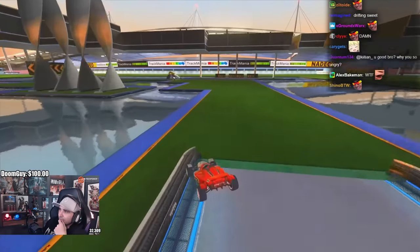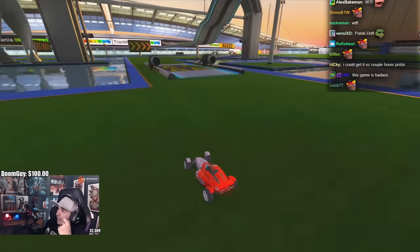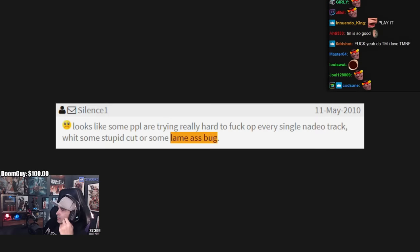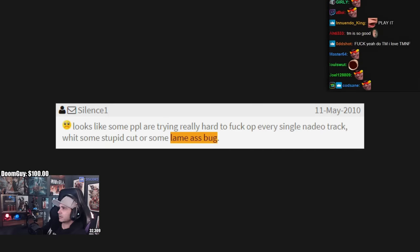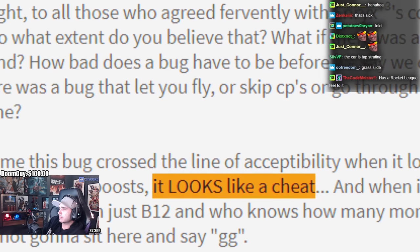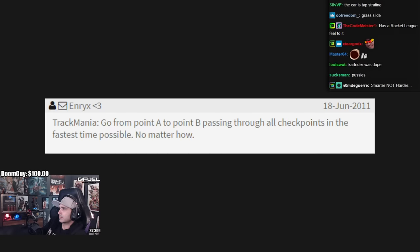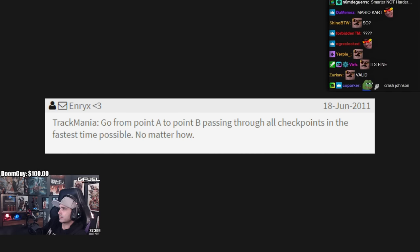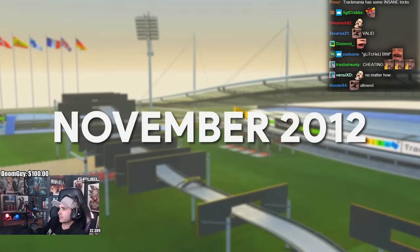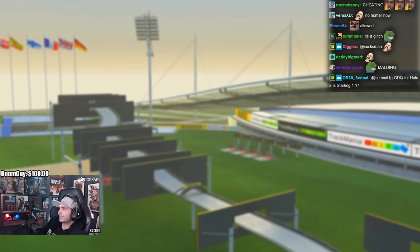It could save several seconds on many campaign tracks, and if a new possible bug slide was found, it could completely change a track overnight. But the use of the trick was controversial to say the least, and many players saw it as cheating and were calling for it to be fixed by the developers. But eventually it was decided that since the bug existed naturally within the game, using it would be allowed on the leaderboards. And in November of 2012, A12 Speed was the next track to be broken with the bug slide.